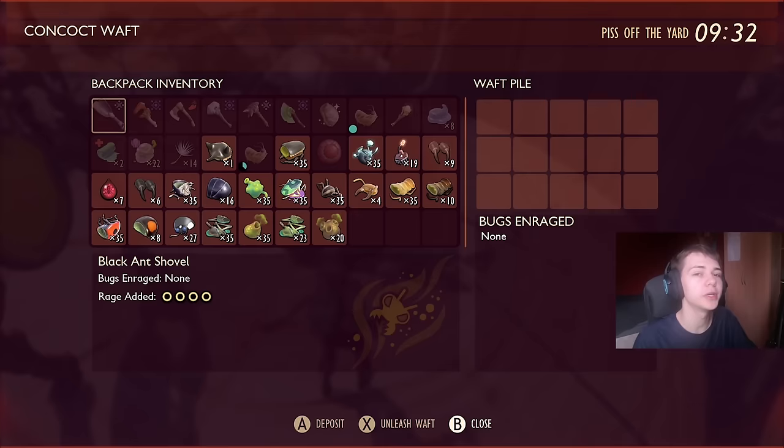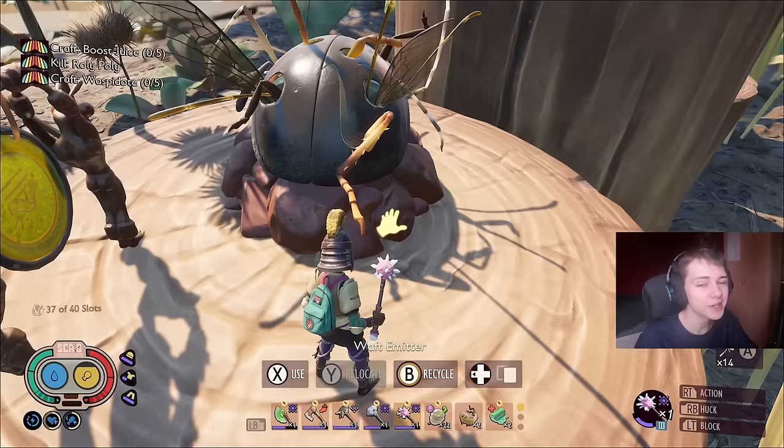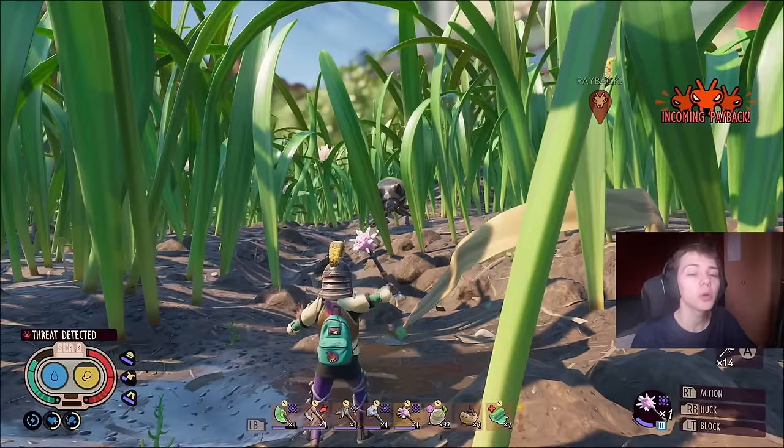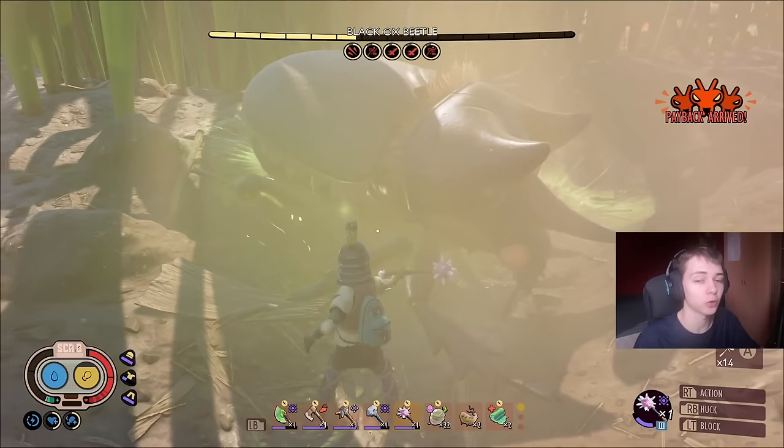For the Black Ox Beetle: Parts give a spawn value of 10, Horns give 20, and the Black Ox Beetle itself costs 7 to spawn. Put in one Part and you get one Black Ox Beetle, giving 140 raw science. Putting in 7 parts gives a spawn value of 70, getting you 10 Black Ox Beetles — that's 1,400 raw science in return. That's probably the best and most efficient way to do this.